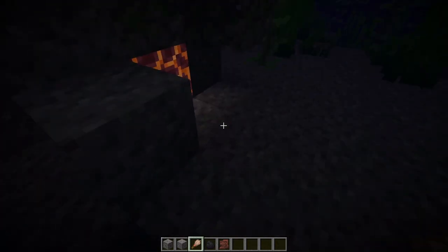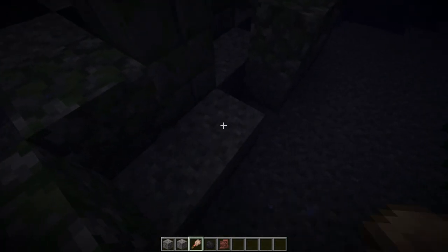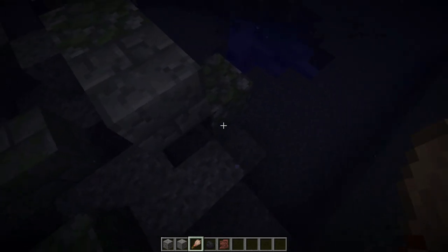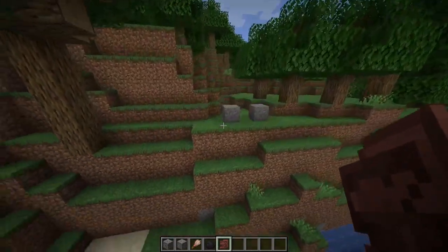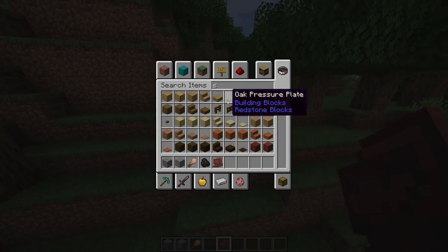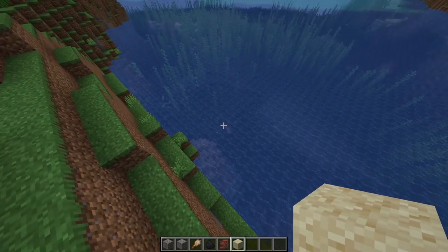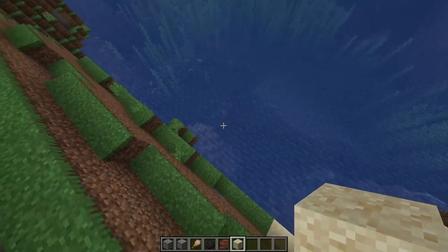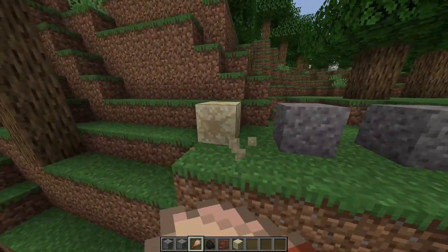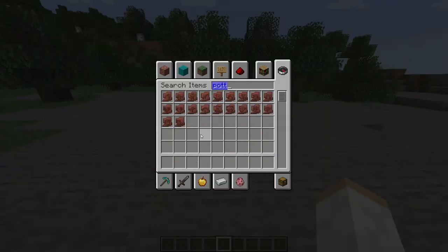Basically you just look around for the sus sand - I can't even tell the gravel apart from the sus gravel, it looks identical. But you will get pieces of pottery shards and all kinds of other random things out of this gravel. There is suspicious sand as well and it works the same way, but it's found in desert temples. These ocean ruins use suspicious gravel. You use the brush to uncover items from them.